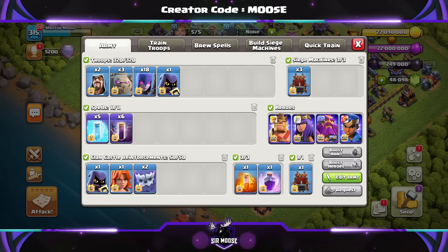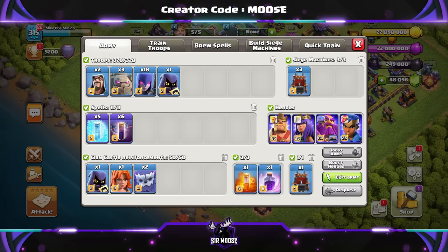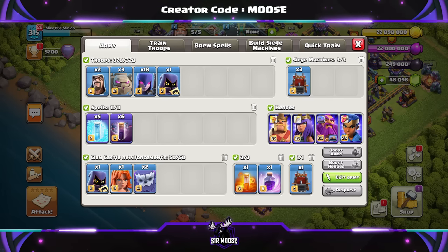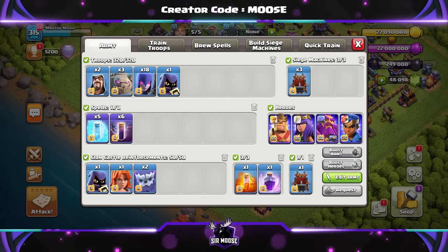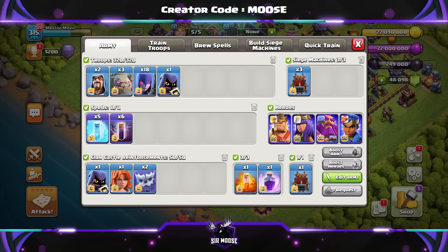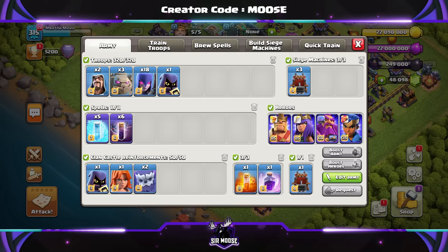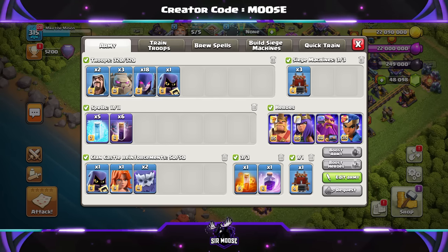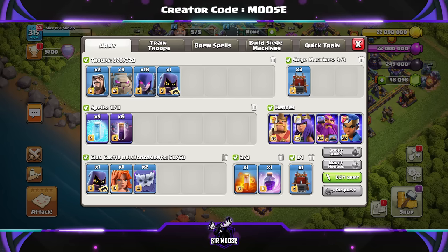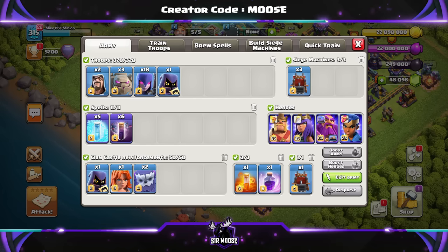Here's our next attack strategy. We've got a new level on the Golem and Witch at Town Hall 15 of course. It's going to be 2 Wizards, 3 Golems, 18 Witches, and 1 Headhunter. Spells: 6 Bat Spells, 5 Freeze, a Rage Spell, and a Poison Spell to sprinkle on top. Clan Castle Troops are the same. We're going to be using the Log Launcher again. Don't worry if you haven't got the new pets — just use your old setup and try to get those new pets unlocked as quickly as possible.